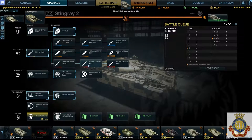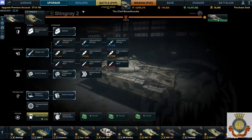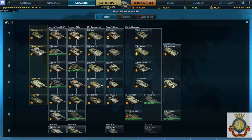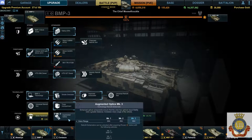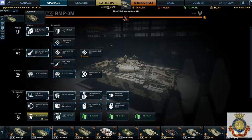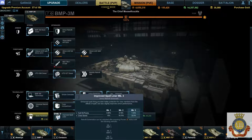Now we're hopping over to the BMPs — go to Wolfie's BMPs. At tier 6, augmented optics is a straight-up 30-meter boost to your vision range. This could be a make-or-break in some situations — 30 meters is a great one to have. Moving up to the BMP-3M, improved spa liner is okay — probably the second best armor retrofit — but definitely the tier 6 BMP-3 augmented optics is the one to have.